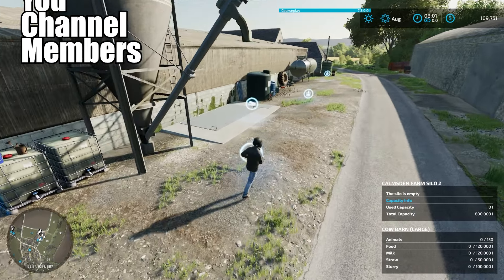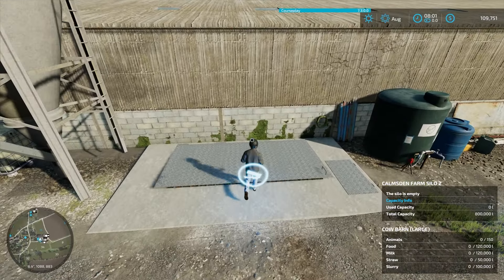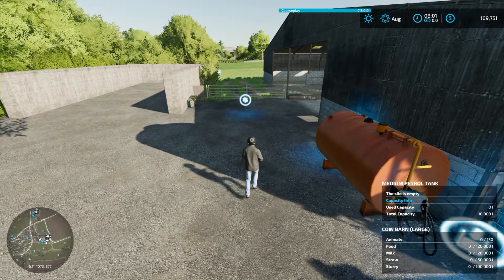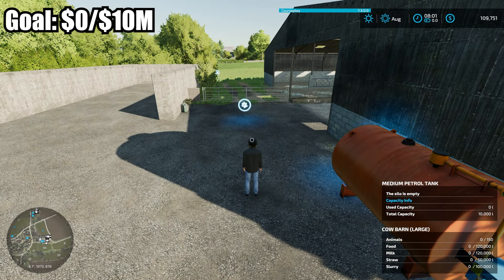I absolutely hate that rule — it was the hardest part of my chicken challenge, but I like the challenge I guess. All the money we get from the cows and cow products will go towards the top left after we sell it. So butchering the cows, milk, dairy products like cheese — maybe some ice cream, I don't know, got to look into that. Basically, anything that these cows can make, I'll sell it and add the profit to the top left.